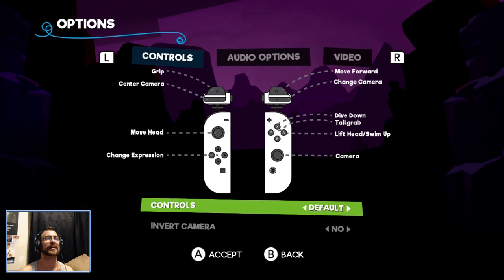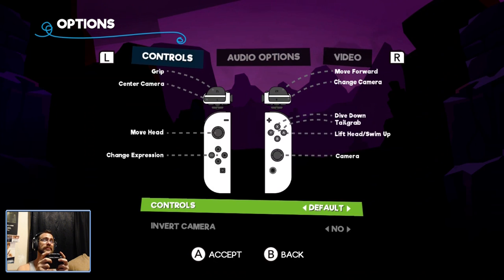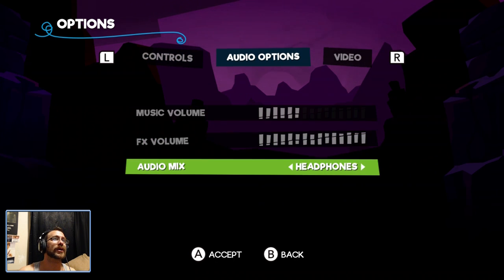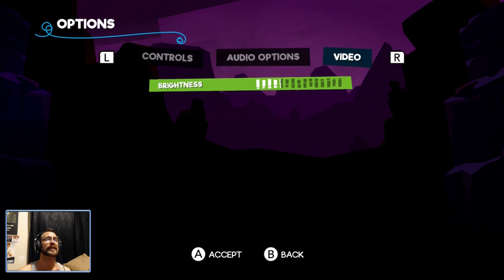This is so snappy and colorful — I like it. The controls screen shows: grip, move forward, change camera, cinder camera, dive, tail grab, lift head, move head. Let's chill that music so you guys can hear me. The audio mix has TV, headphones, and speakers options. Headphones. That's the first Switch game I've seen with that kind of option.